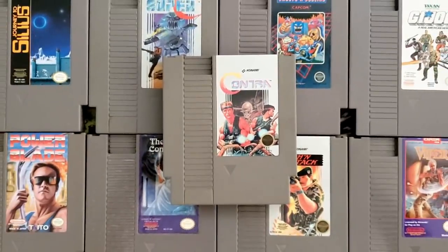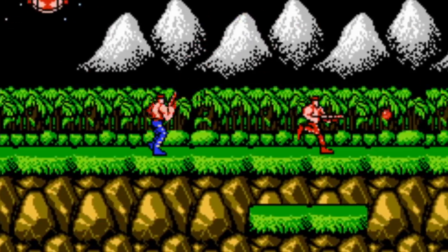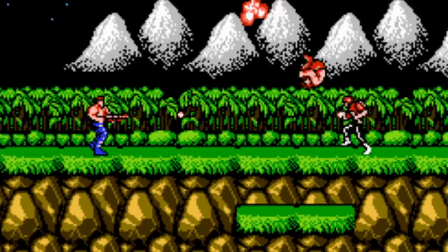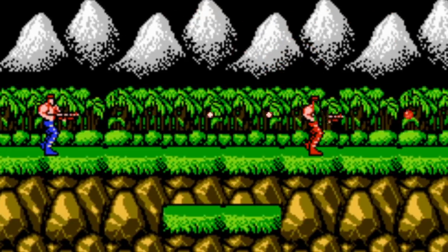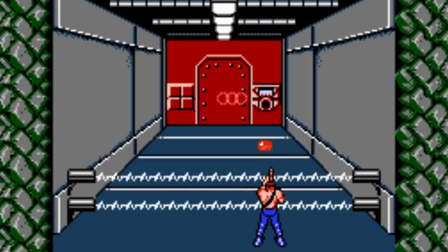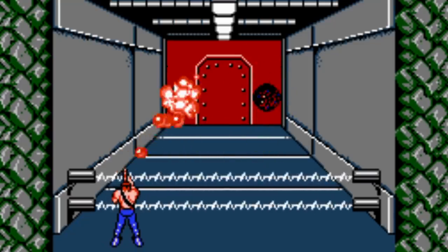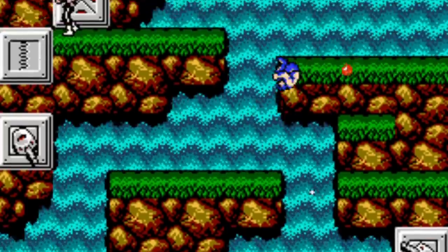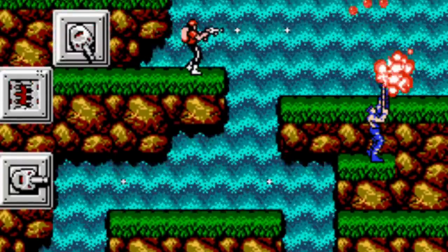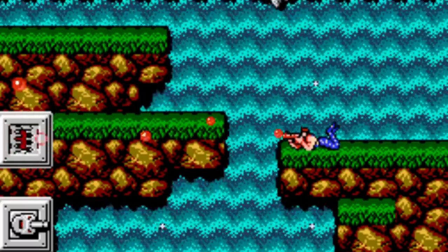Contra is one of the most exciting games for the NES. It's a pulse-pumping run-and-gun action game that can be enjoyed alone or with a friend. The game occasionally changes from a typical side-scrolling view to a pseudo-3D perspective as the player infiltrates an enemy base. The game features a ton of moving enemies on the screen, an impressive feat for an early NES title.